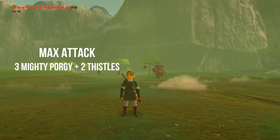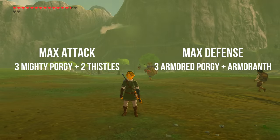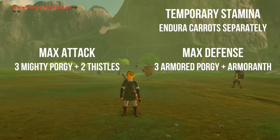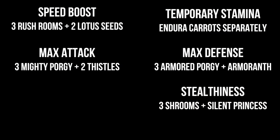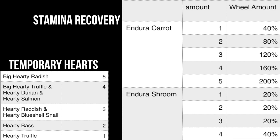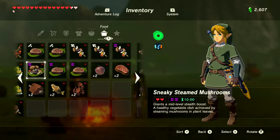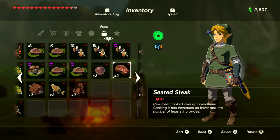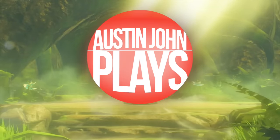To recap: for attack, cook three mighty porgies and throw in some mighty thistles for max duration. For defense, three armored porgies and two armor ants for duration — both fish can be found in the small pond island at the bottom right of the map, to the right of Eventide Island. For extra stamina, cook endura carrots and shrooms separately. For speed, three rush rooms and two lotus seeds. For stealth, three silent shrooms or stealth fin trout with a single silent princess. For extra hearts, screenshot the recap on screen. That's your official Austin John Plays cooking guide for Breath of the Wild — until next time, Austin John out!